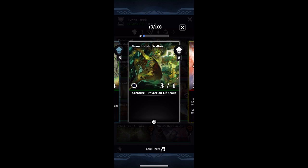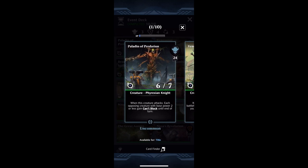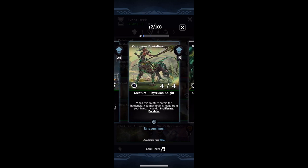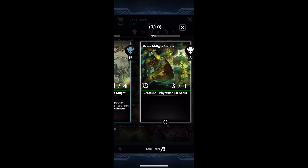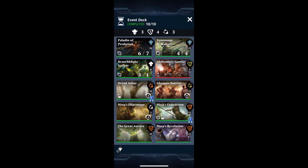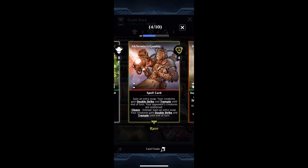With these three creatures, remember your goal is to get your opponent to that Phyrexian Toxin at 20 stacks. You'll see we've got 6 Toxic from the Predation, 3 from the Brutalizer — which brings us to 9 — and then the Branch Blightstalker brings us to 11. Meaning that if we can give all of these double strike, we can one-shot our opponent with these three creatures. I'm personally running Alchemist's Gambit in the deck because it's going to give them all double strike and enable me to potentially one-shot my opponents with these three cards.